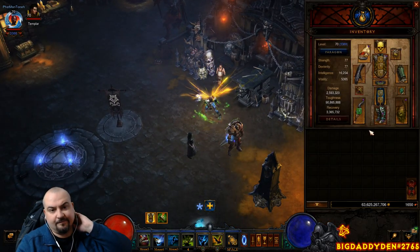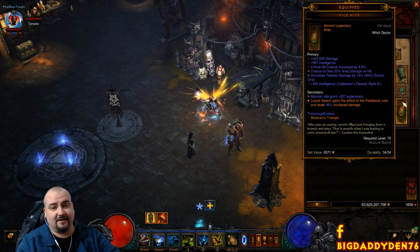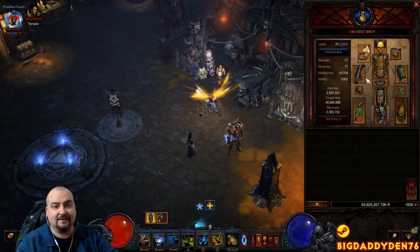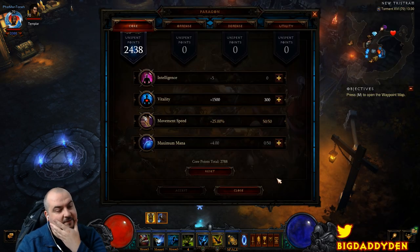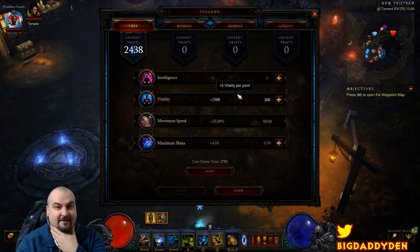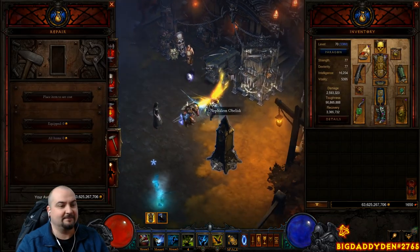Let's go do a rift. All the gear is augmented with roughly 90s and 107s — augments are pretty easy to get in Diablo 3 these days, even solo. The only item not augmented is the Andariel's Visage. This is a mechanics video so I've removed main stat from Paragon and put a little into Vitality since Firebats is a bit squishy. Let's play through the rotation — we'll do a GR 105.